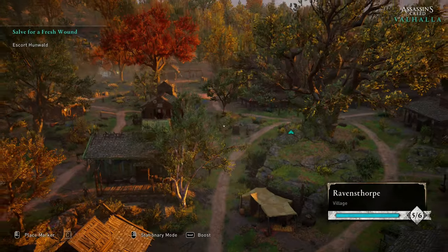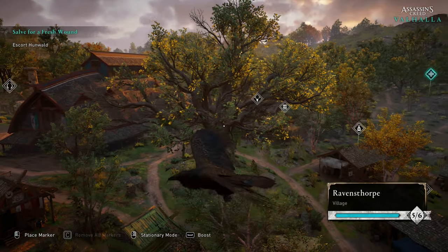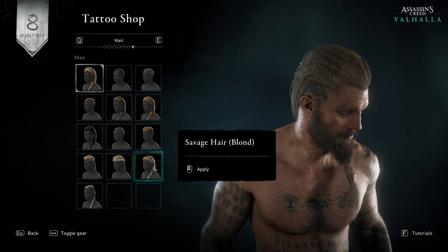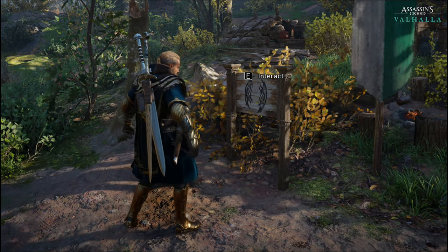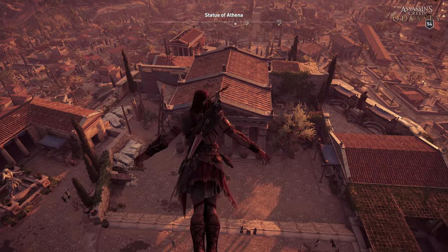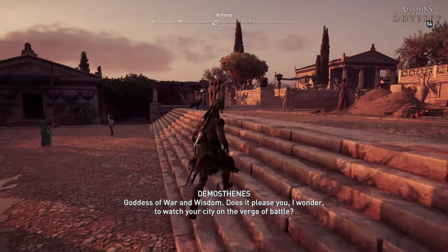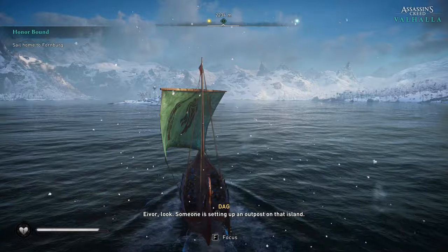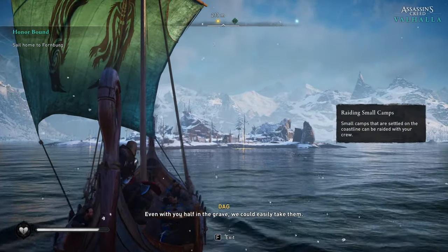As for the base gameplay, in Odyssey you have no place you can call home, while in Valhalla you have a settlement that plays an important role. It's like a little village where the Raven Clan lives, with tattoo and barber shops to change your character's appearance, a stable for horse skins, and you can even upgrade or create new facilities with goods from plundering other villages. Odyssey also lacked focus — you're a mercenary searching for family, then discover you're a demigod doing favors for gods in Atlantis, which feels disconnected.